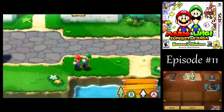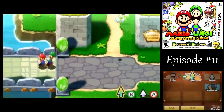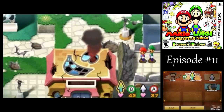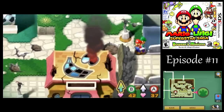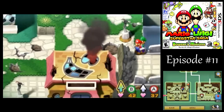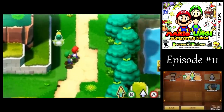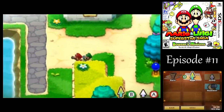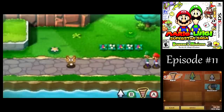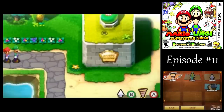Over here we can see Teehee Valley — they seem to have a thing with naming places after laughing. And over here we can see the east side of the Bean Bean castle town, but we really can't do anything there. There's a Lakitu — I'm going to take on that guy later, I'd rather avoid him for now. The enemies over here are pretty powerful, so don't fight them yet.